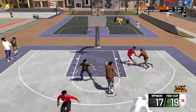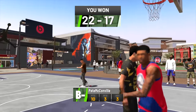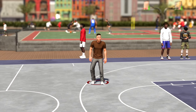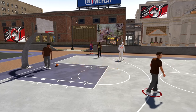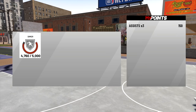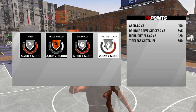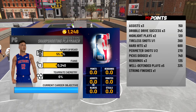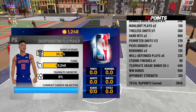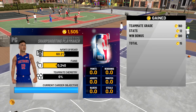Keep in mind this applies to every single mode — it's not going to be 'in my career do this and in pro-am do this.' This is going to apply for every single mode to keep it easier for everybody. Starting with mid-range and deep-range dead eye: you have to make contested shots. The practice facility is highly recommended for these two. If not, you're going to have to make contested shots in my career — from the three-point line for deep range and the mid-range for mid-range dead eye.